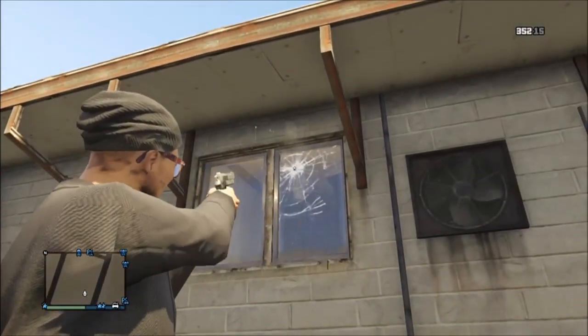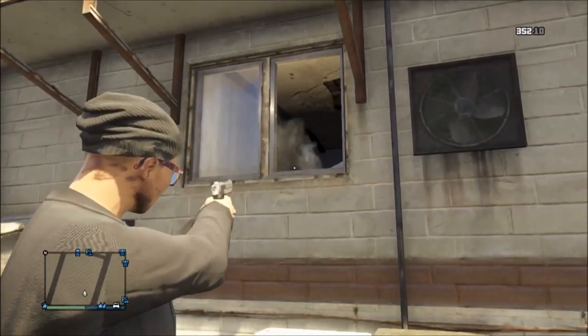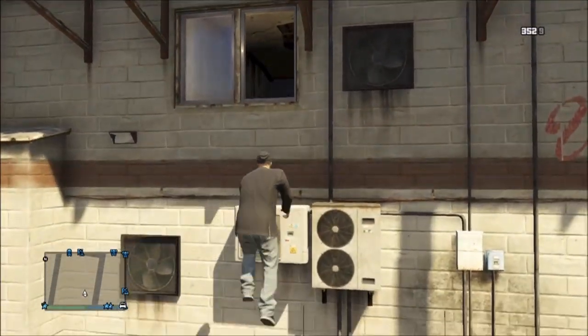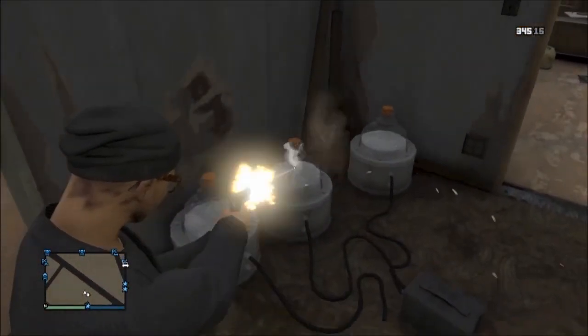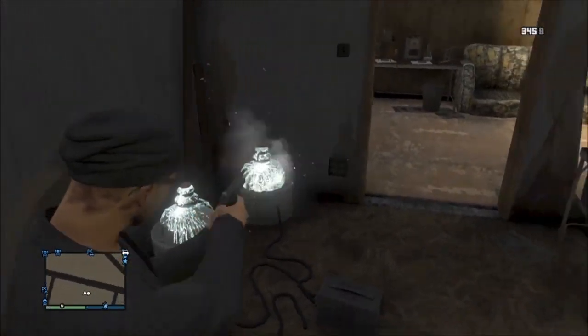All you want to do is simply go to Sandy Shores and make sure you have an ambulance, fire truck, or a very large vehicle. All you want to do is ram it up to the chem lab, then simply leave the vehicle, then climb the vehicle and then climb this AC unit and make sure all the glass is broken. From there all you want to do is climb into the building and you're in a very cool spot which you're not allowed to be in.